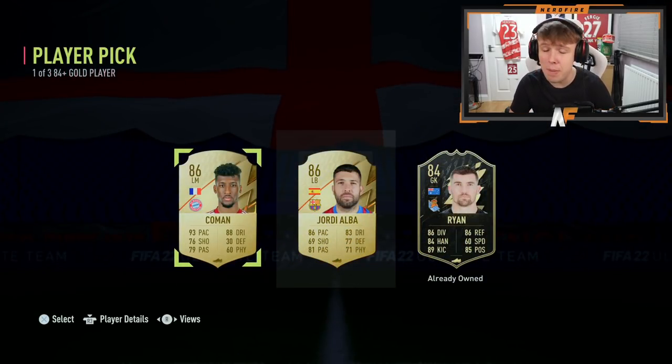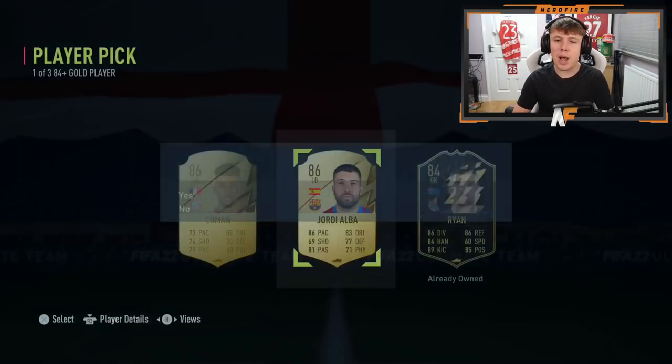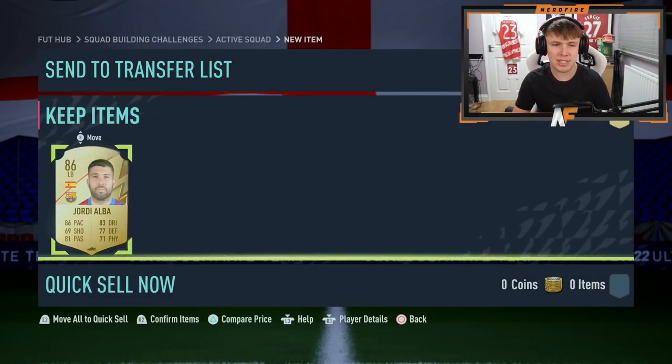No Future Stars on my main account. The options are Kingsley Coman or Jordi Alba. I'm not going to use either of them so I'll take Jordi Alba. At least it was a walkout, I guess.